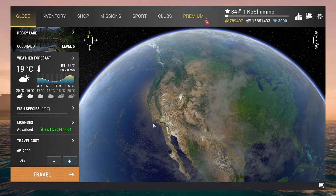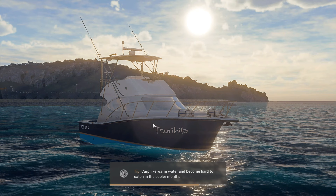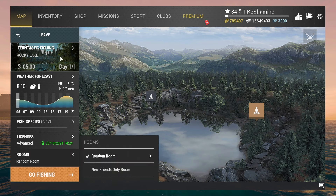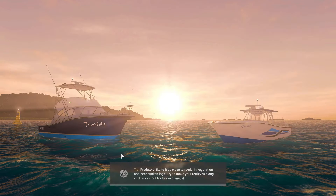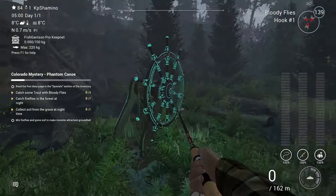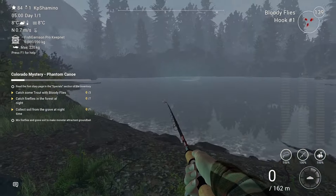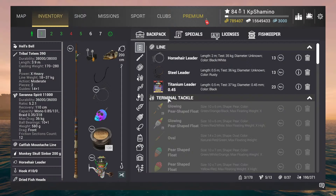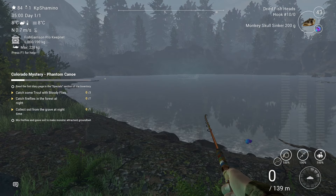Let's go to Rocky Lake because it looks really cool. I already was there - they did a very good job with the Viking boat and the fireflies. We are going to get first all the fireflies and the soil from the grave. We need to go at night - you can see there is a steering wheel too.